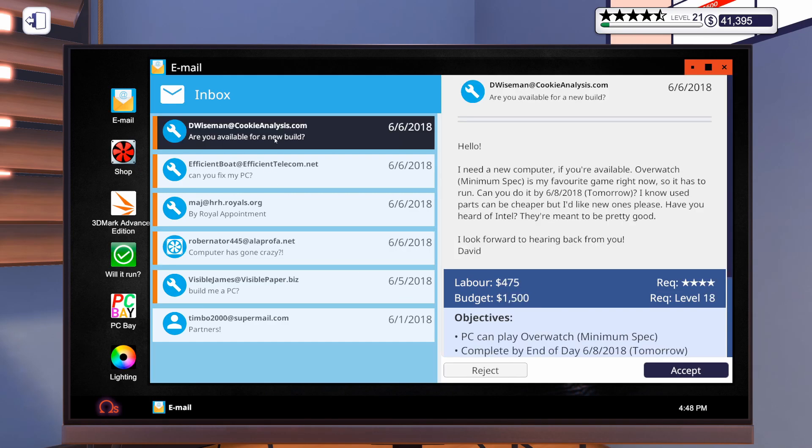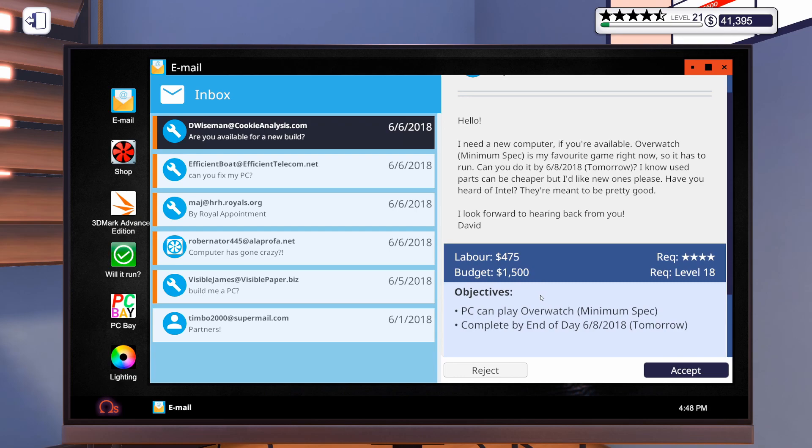And then I think this one also has to be done by tomorrow, so let's skip those other two and go straight to this one. It says: 'Hello, I need a new computer if you're available. Overwatch minimum spec is my favorite game right now, so it has to run. Can you do it by tomorrow? I know used parts can be cheaper, but I'd like new ones, please. Have you heard of Intel? They're meant to be pretty good. Look forward to hearing back from you, David.' So David would like a PC to play Overwatch for $1,500. I think we can make that happen as well.